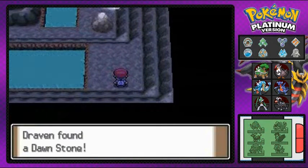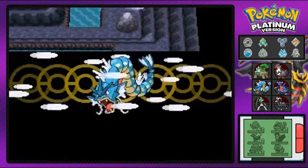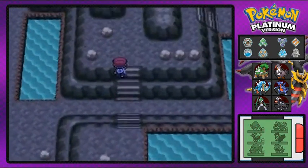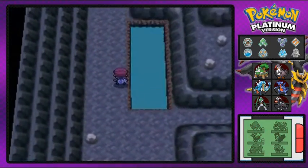Of course we'll be grabbing a few items along the way, like the Dawnstone right here — something we really needed for one of our Pokemon to evolve, which we don't need anymore. Thank you to every single one of you who commented on that, especially the ones who yelled at me about the marsh.